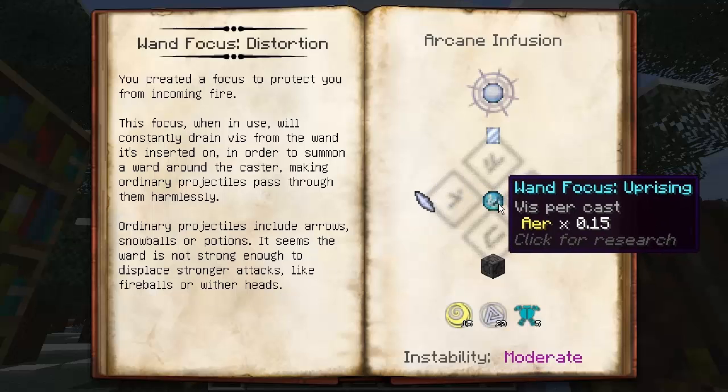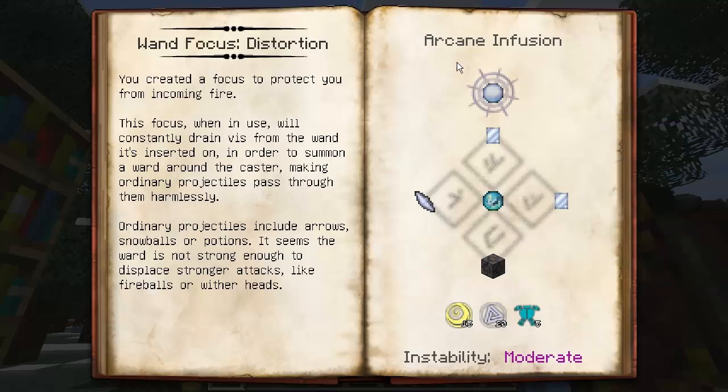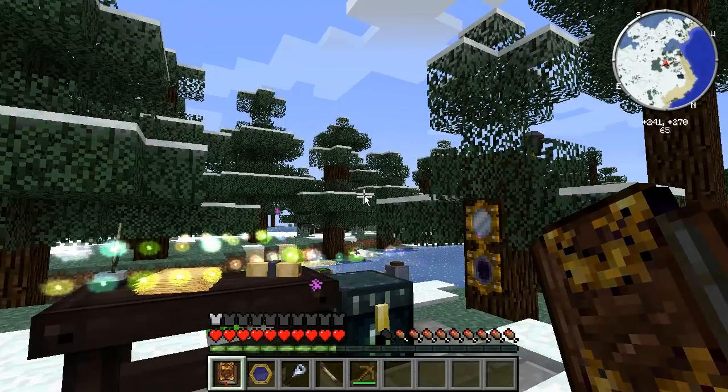You need an Order shard, a Focus of Uprising in the centre, with two mirrored glass and a paving stone of warding at the bottom. It's an infusion — a moderate infusion. You need 15 Air, 20 Ordo and 5 Tutamen. So once you've got that guys, let's go ahead and grab that ourselves.